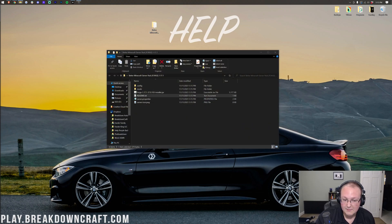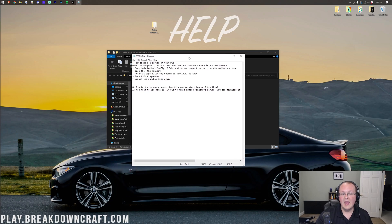There is a readme.txt in the folder, and while we're covering all the basics here, I recommend reading it. It says: drag the mods and config folders and server.properties into the new folder you made, open the run.bat file, and after it says done click any key to continue, accept the EULA, and launch run.bat again. It also notes that you need Java 16 64-bit for 1.17 servers — we'll cover that in this video.